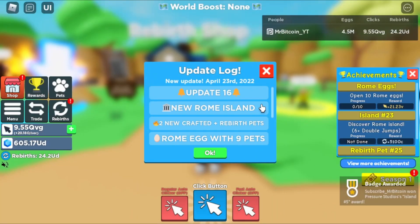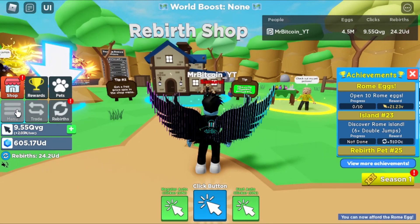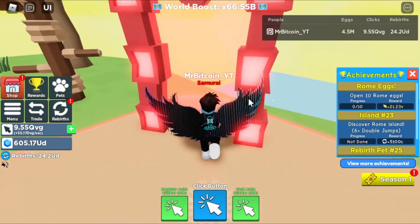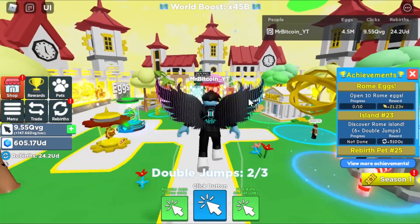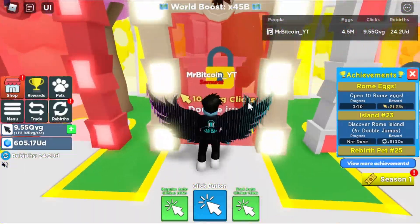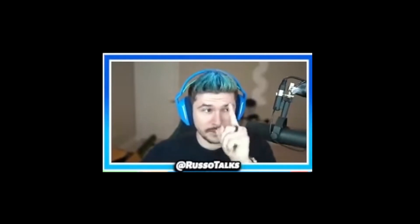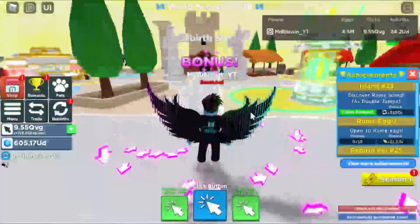Clicker Simulator update number 16, Rome Island — let's go! We're heading over to Samurai Island. Quick message from Mr. Russo: go subscribe to Mr. Bitcoin, definitely go subscribe.